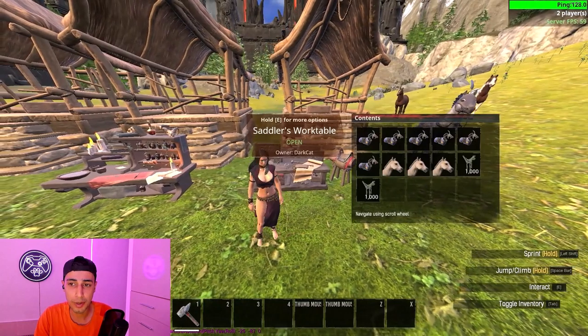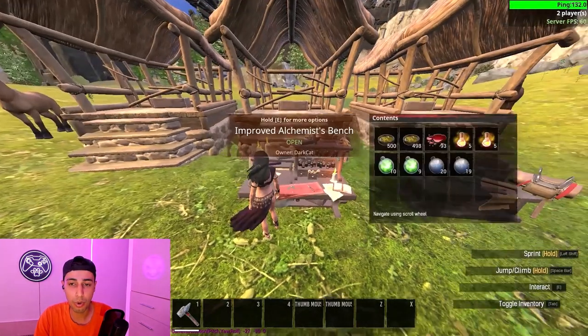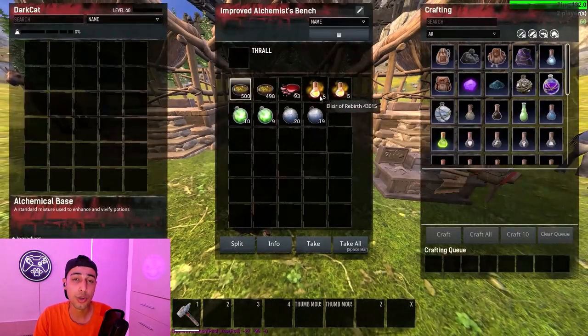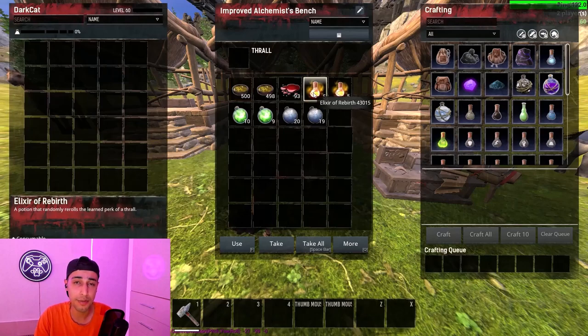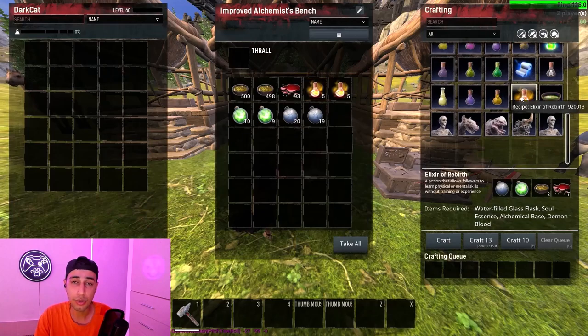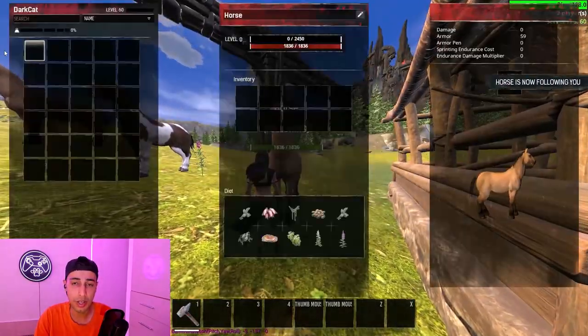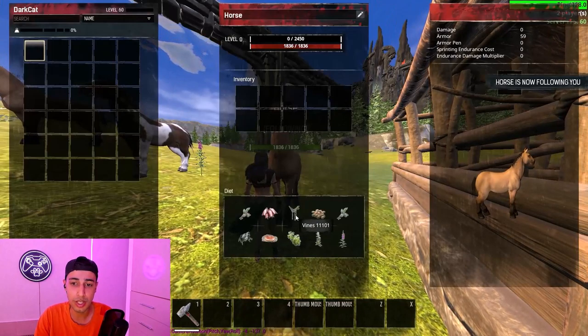Now let's talk about the saddle. You will always want to use the scout saddle for better turning, which is really good for PVP. There is also a potion called Elixir of Rivers that you can use to reset your horse's stats. This is really important to have. You craft it at the alchemist table — you need to learn magic to be able to make this potion. When leveling up your horses, you also need to use wine.